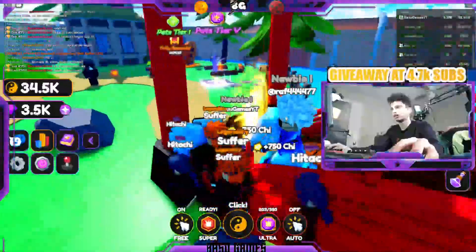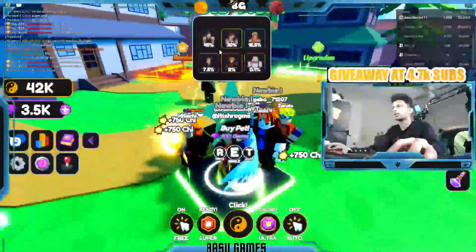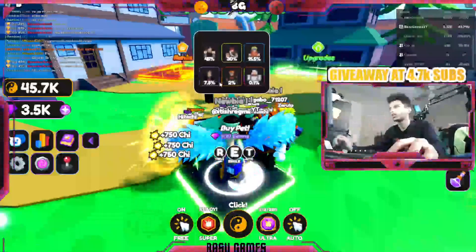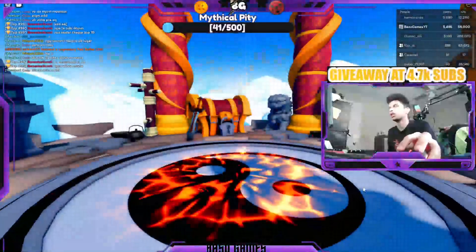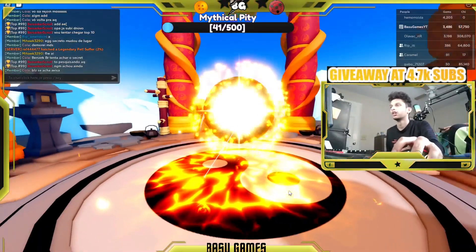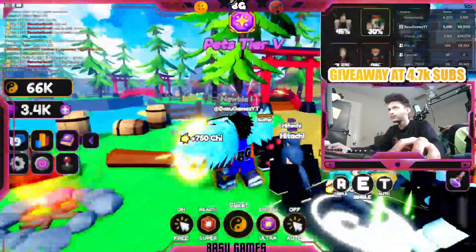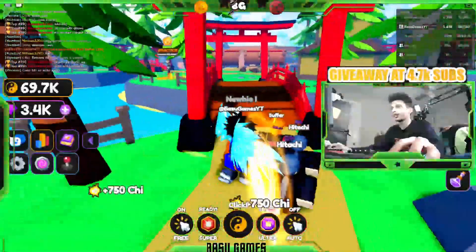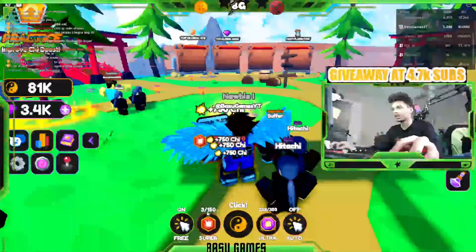Once you have that, come and open here for new pets. You can get Zabu, Zagara, Naruto, Itachi, Pain, and Jiraiya. It costs 100 gems to open for everyone, no matter what, unless you have some game passes — which I don't have. So you want to open for pets.